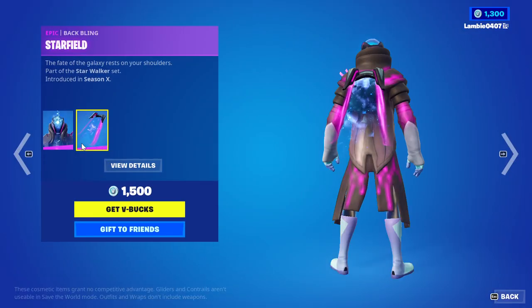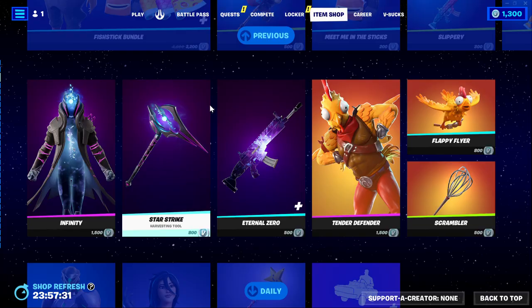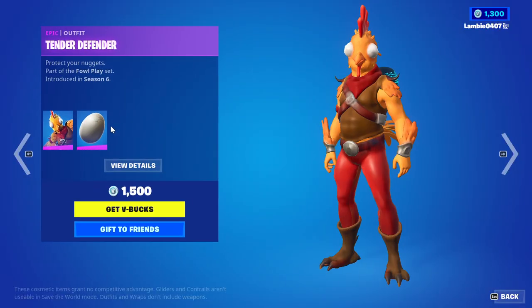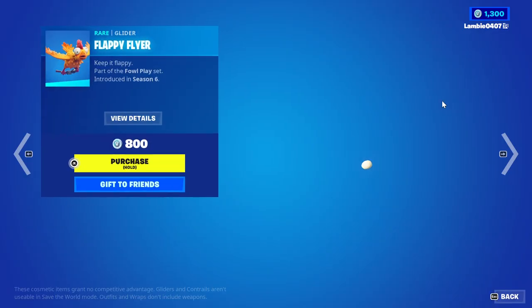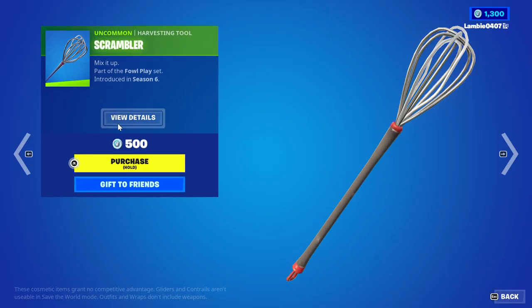The Infinity outfit with the Starfield Back Bling, the Starstrike harvesting tool, and the Eternal Zero wrap. The Tender Defender skin with the Hatchback Back Bling, the Flappy Flyer glider, and the Scrambler harvesting tool.